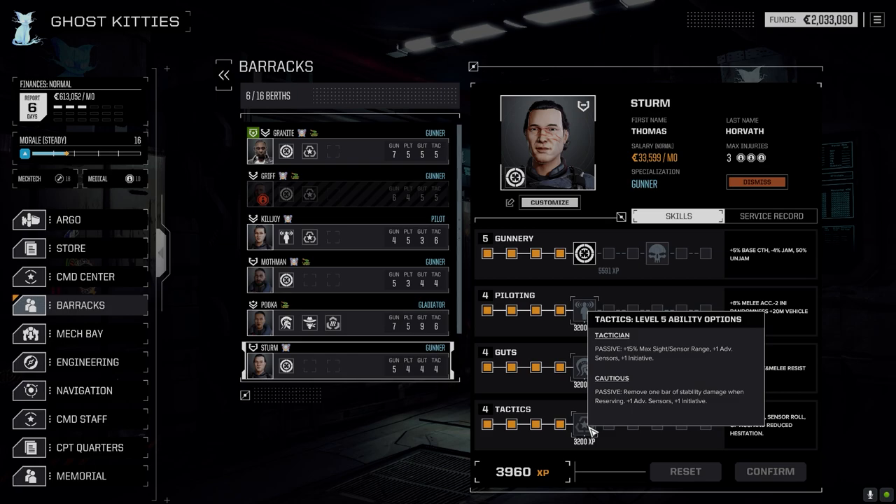Plus one advanced sensor — they changed that slightly. Plus one initiative. Cautious is also nice too, because if you reserve you get one bar of stability damage back. And if you're able to reserve two or three times in a turn you can get like three bars of stability back before shooting.